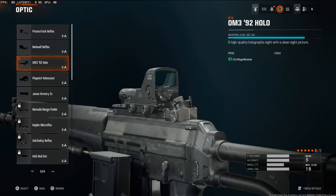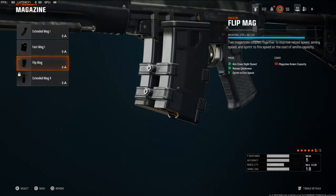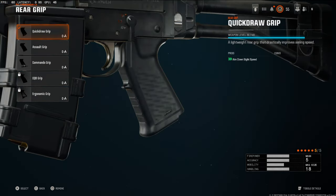I'm going to quickly jump into the attachments right now. Starting off on the optic — this is personal preference, you don't have to use one, but I'm using the OM 392 Hollow. Over on the barrel, I'm going to be using the long barrel for damage range; this is just going to help you with longer gunfights. Over on the magazine, I'm using the Flip Mag — this gives you a lot of aim down sight speed, reload quickness, and a little bit of sprint to fire speed.